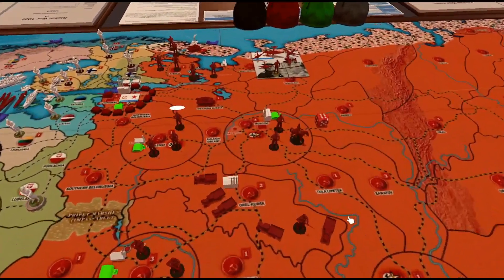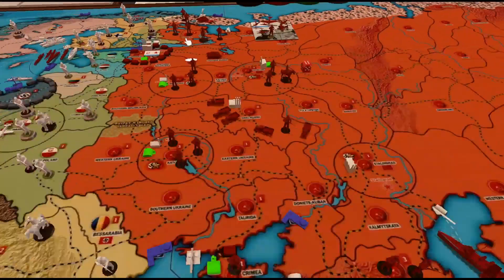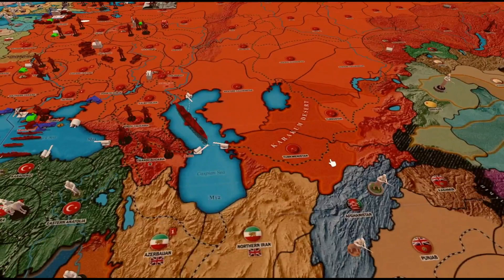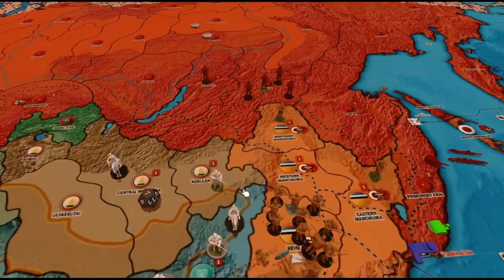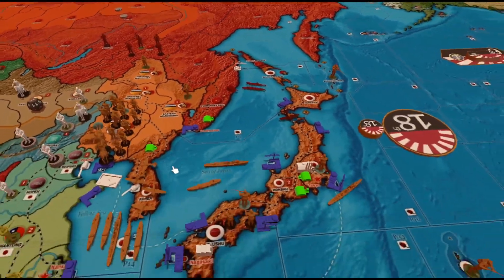Turning to the Russians — they've been building up forces in the usual spots like Finland and Transcaucasus. With their income sent over to the Spanish Republicans, there aren't many new units on the board. There's a little maneuvering with a stronger point in Chita, but nothing too special beyond that.